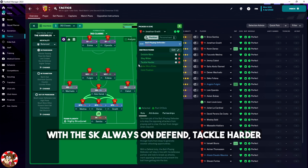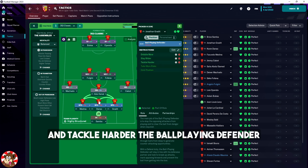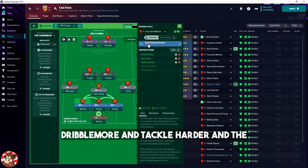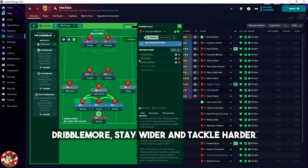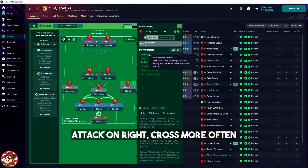Ball-playing defender on 'Dribble More', 'Stay Wider', and 'Take All Harder'. The central ball-playing defender on 'Dribble More' and 'Take All Harder'. The other ball-playing defender on the left — 'Dribble More', 'Stay Wider', and 'Take All Harder'. Defensive midfielder: all positions, 'Take All Harder'.